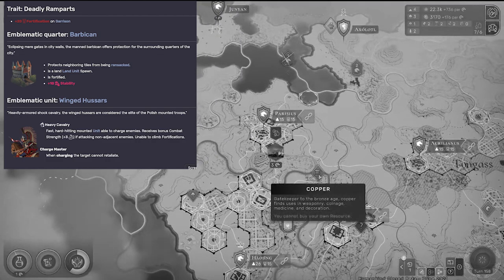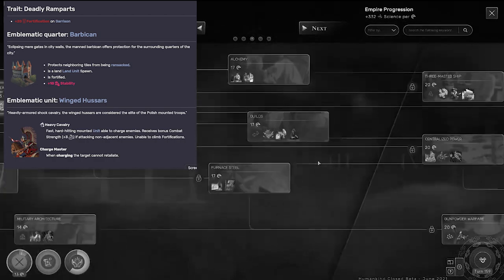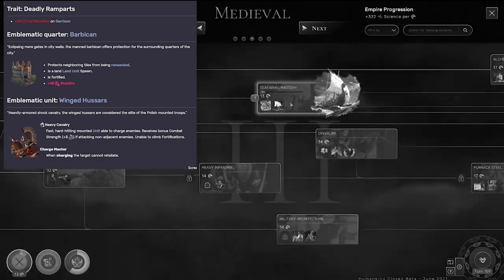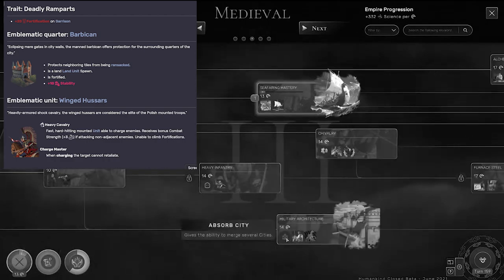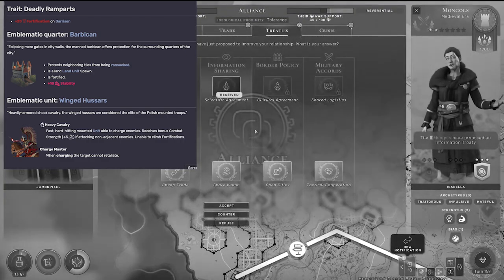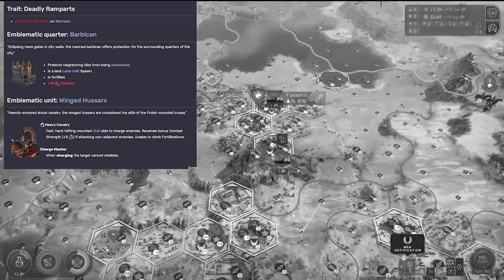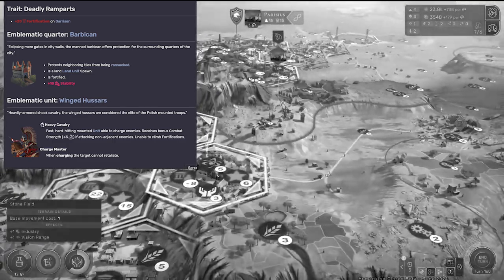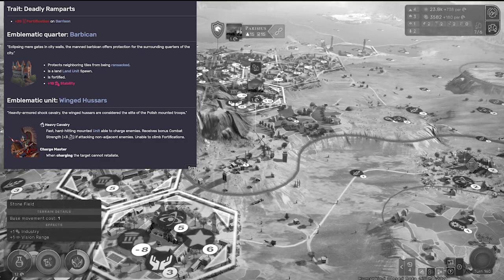Next, we have the Poles. They receive a pretty interesting network of abilities — they're defensive in nature. You receive plus 20% fortification on garrison. Their emblematic quarter is really defensive: you get plus 10 stability, and it protects neighboring tiles from being ransacked, so you can protect your most precious tiles. It's also a land unit spawn point and is fortified, so it acts just like any other fortification.